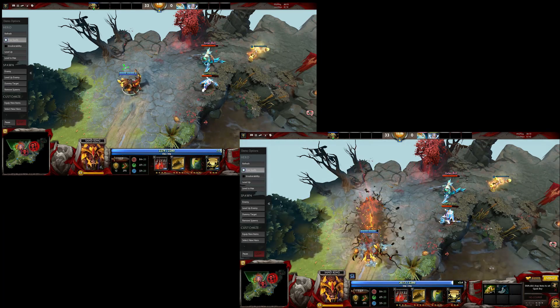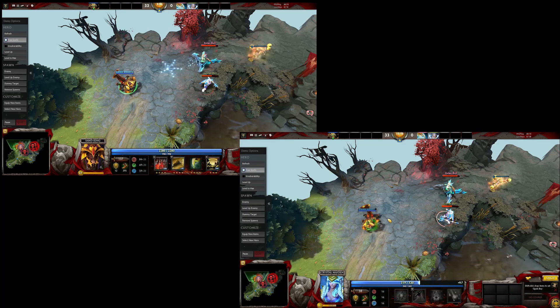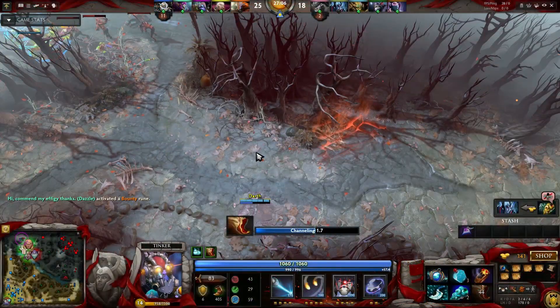Self-rooting from Rolling Boulder, Burrow, Sunray, and Snowball will also stop blink from being used.